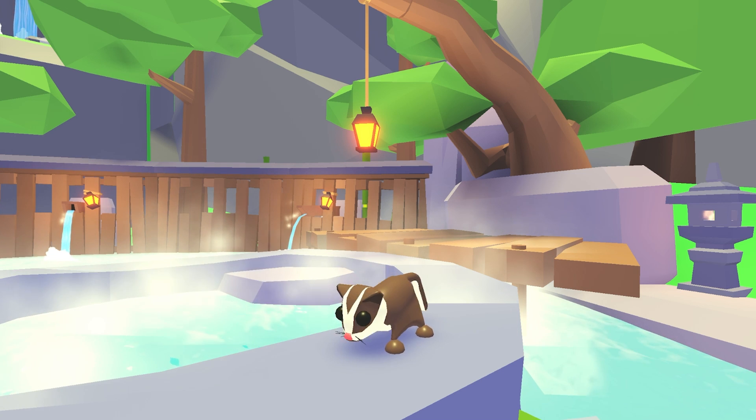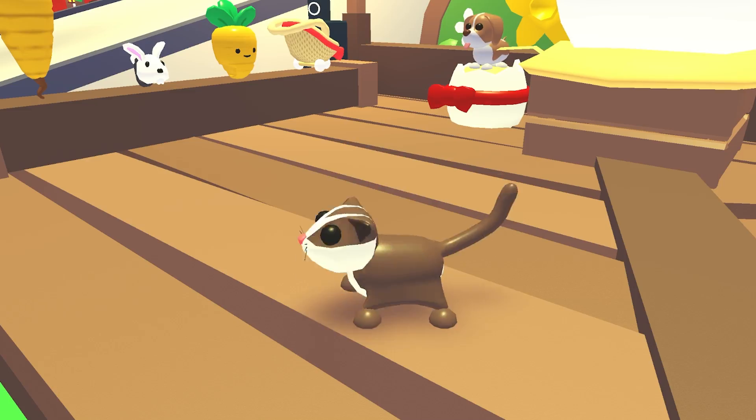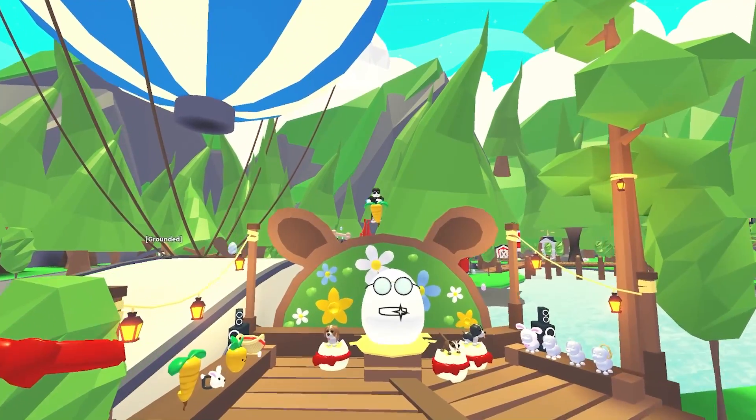We've also got a new premium pet joining the game. The delightful sugar glider is here to celebrate Easter, and you can have your own for just 500 Robux. It's only available for a limited time.